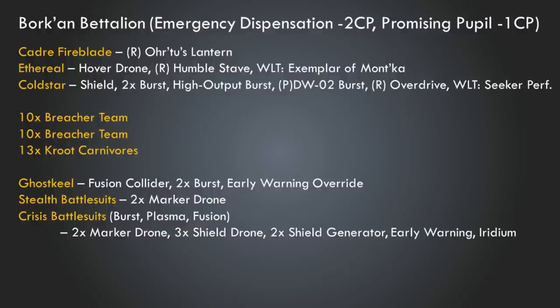For troops, we have two 10-man units of Breacher teams — that's the only way you can bring Breachers, so that's easy. Then we're taking 13 Kroot. Kroot come in a 16-man box so you're not going to use all of them, but we'll use 13. Then we're going to take the Ghost Keel out of the Combat Patrol box, giving it a Fusion Collider, two Burst Cannons, and an Early Warning Override. The Ghost Keel can deploy upfield at the beginning of the game, giving you a lot of tactical flexibility and some nice denial opportunities. We're also taking the Stealth Suits from the box — on Borkhan they are really durable, and having just a three-man unit is still a nuisance.